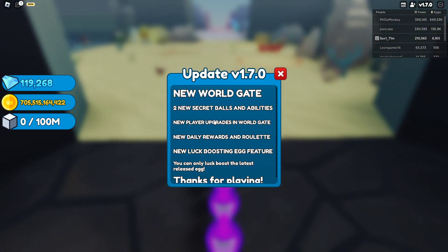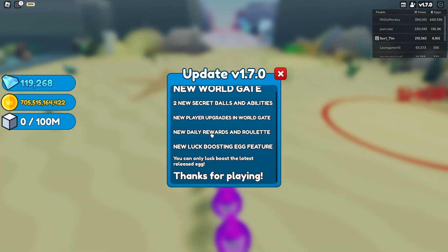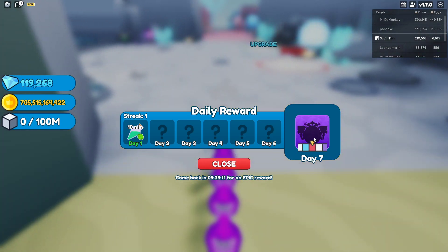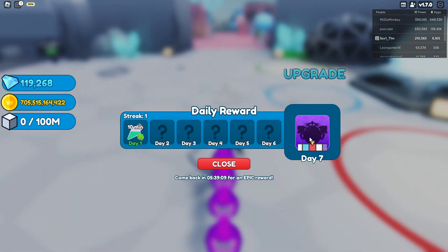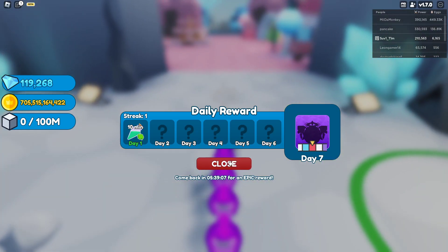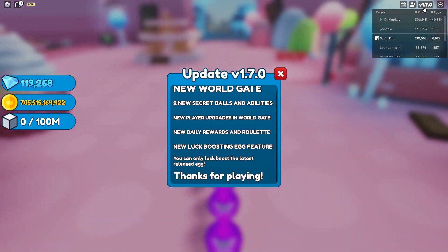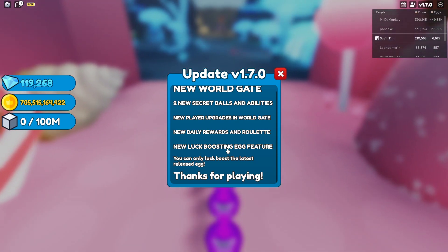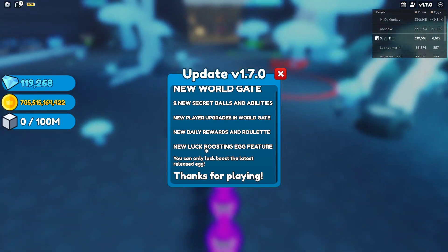There are also new player upgrades in world gate, new daily rewards and roulette — which is right here at the end. You get a roulette and you can get really cool things, which is really nice. I haven't seen it yet because I haven't played for seven days since the update just came out.